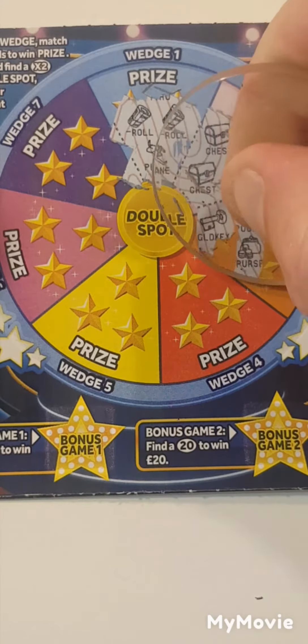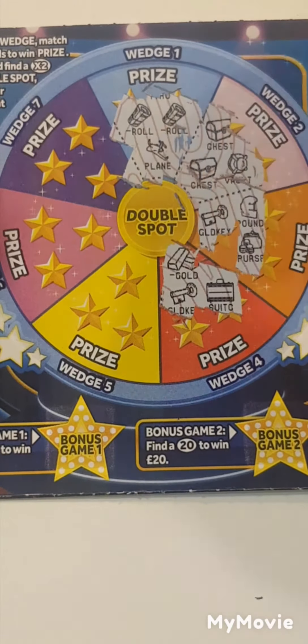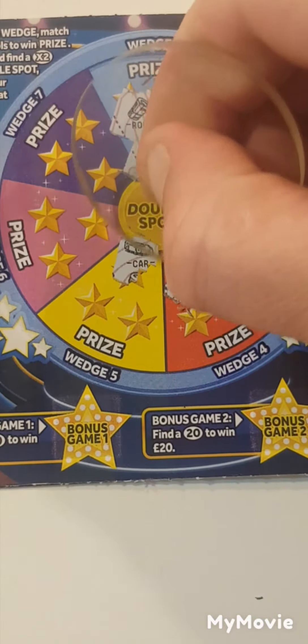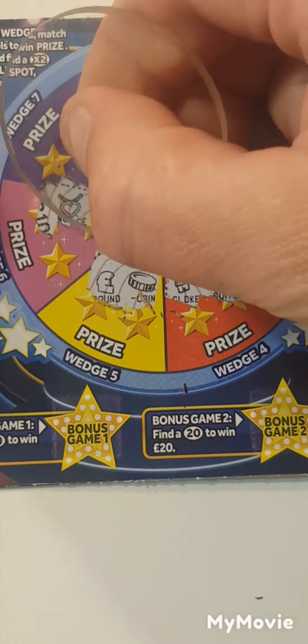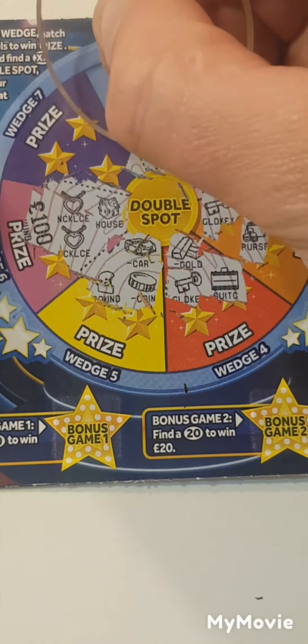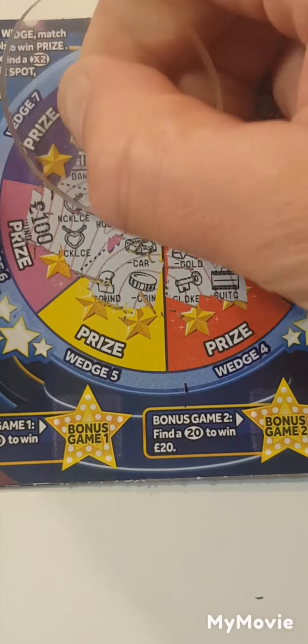A key, a pound sign and a purse. Gold, a key and a case. We have a car, a pot of gold and a pound sign. We have a necklace, a house and a necklace — that would have been for $100, that would have been nice. So purse, a money tree and a bank.